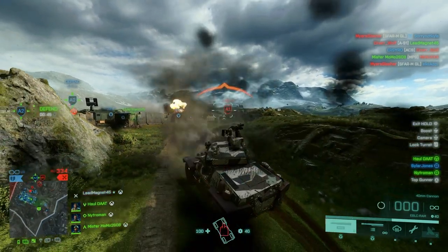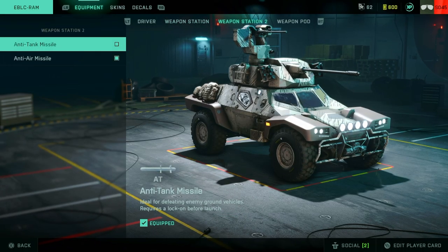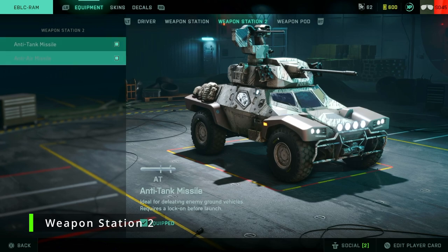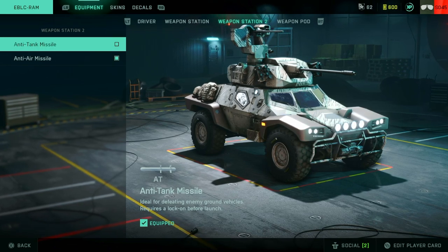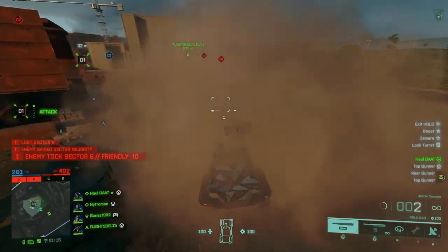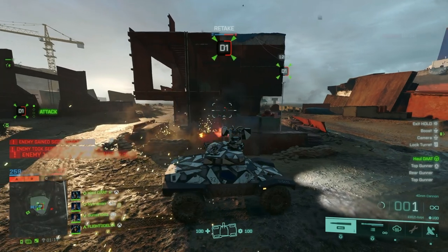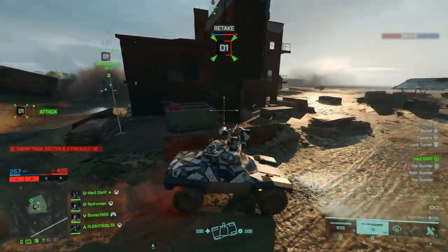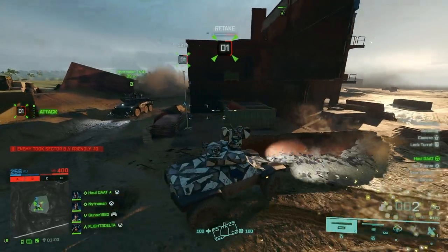I can use the 40mm cannon against armor or aircraft if I need to. Weapon station two — easy choices, you can't screw this one up. The key to this, even if you only have one other person with you that you can communicate with — I'll save the details for the battlefield how-tos on how to stay alive longer. Really easy, simple weapon station two.